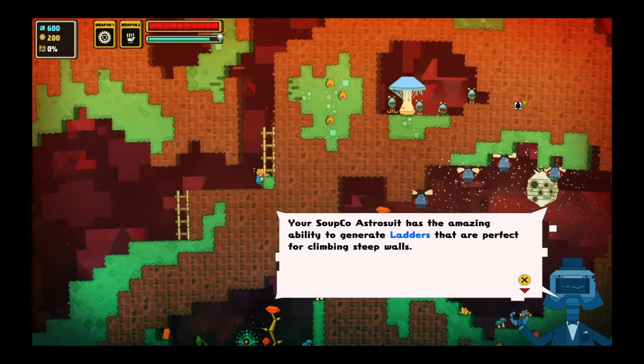Your Soup Co. astro suit has the amazing ability to generate ladders that are perfect for climbing steep walls. The matter is used to create new ladders, or to extend the ladder you are on, either up or down.